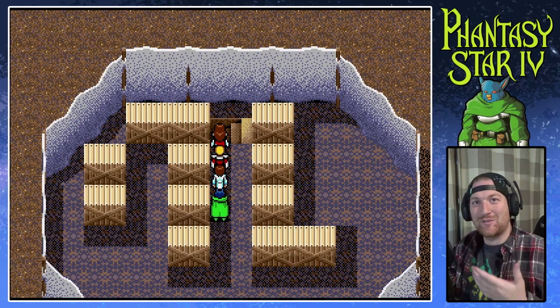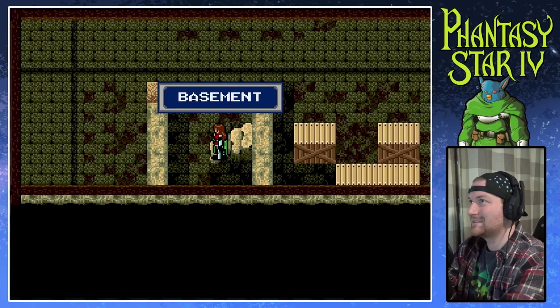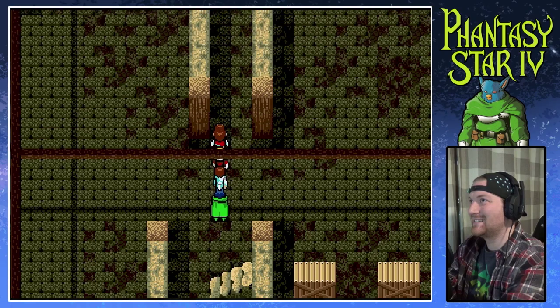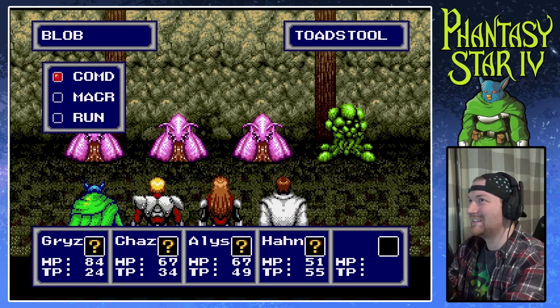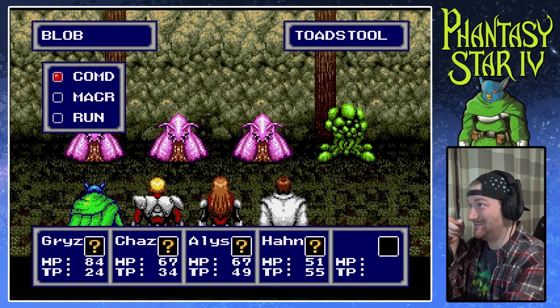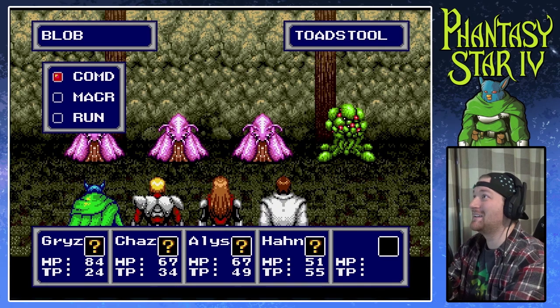I want to give him like the deep heroic voice, you know? Welcome to the basement. There's a lot of strong things in here. Look — more blobs, and whatever, and a toadstool. So we're fighting blobby-looking snails and a fungus.